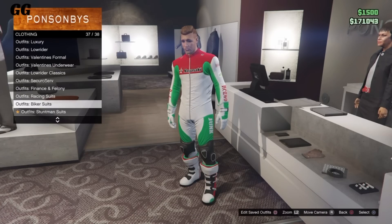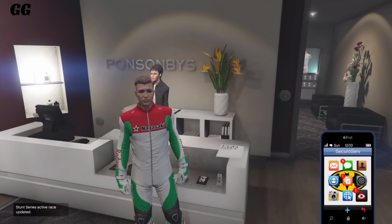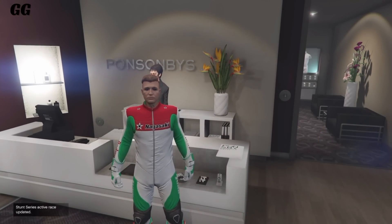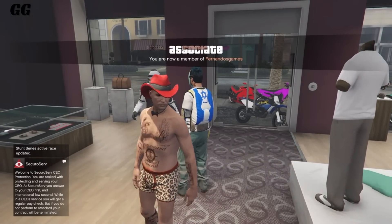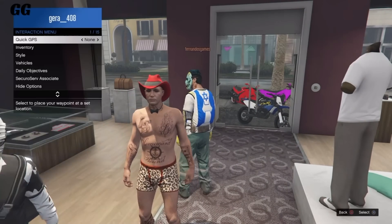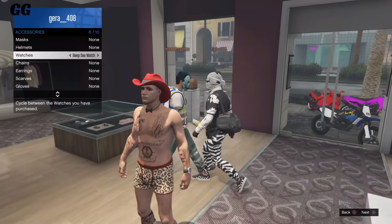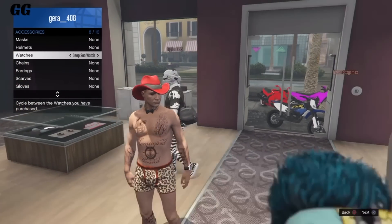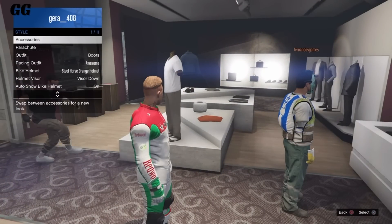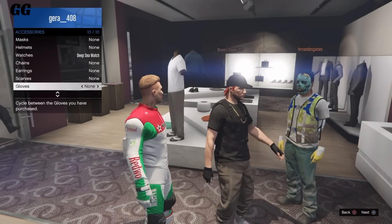Select any biker suit you want. Next, accept the invite and tell your friend, once you join, to go over to none, then once to the left, and back to none. After that, open the interaction menu, go to your accessories, then watches, go once to the right, and now tell your friend to back out of style, go back into it, go twice to the left, and twice to the right, back to none. As you can see, you'll get your racer suit back on.